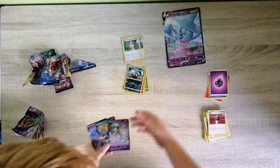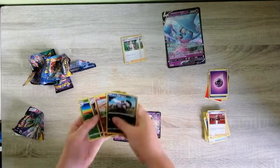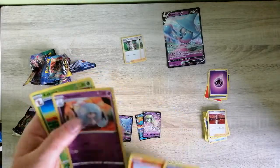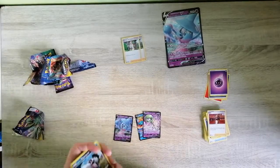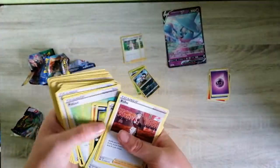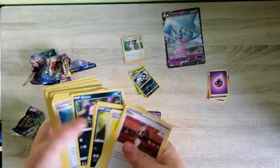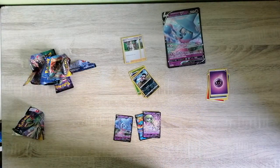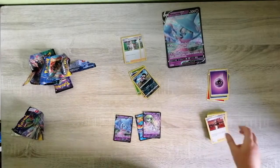We got some new cards which is good — the Hattrem shiny, Drednaw, and Kakuna. We got a lot of new cards like Inkay, Rockruff, and all that. I'm going to add these to my Champions Path set.